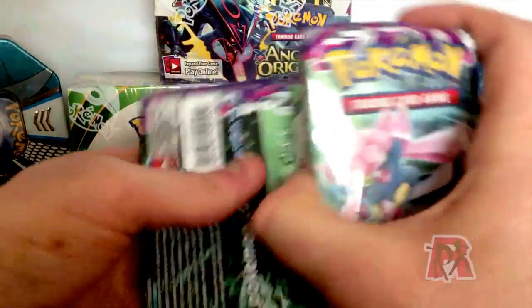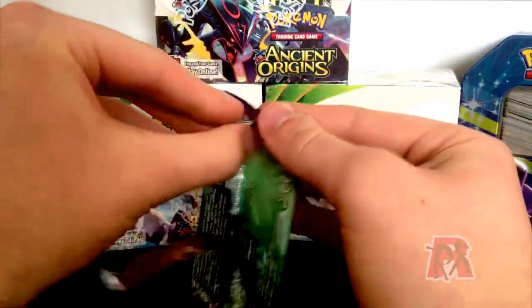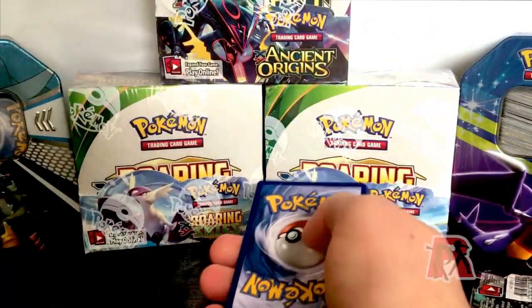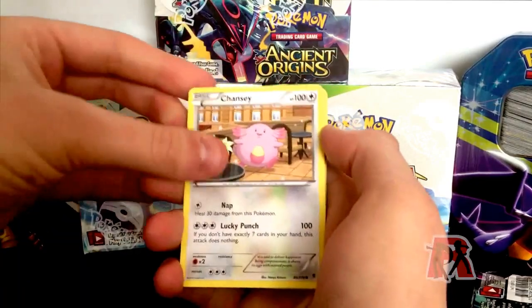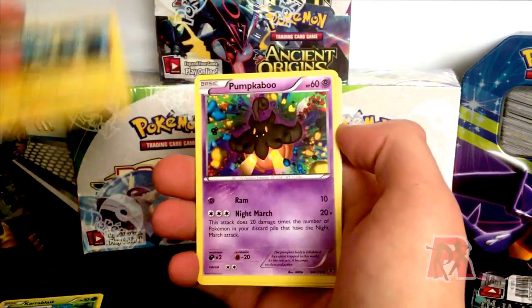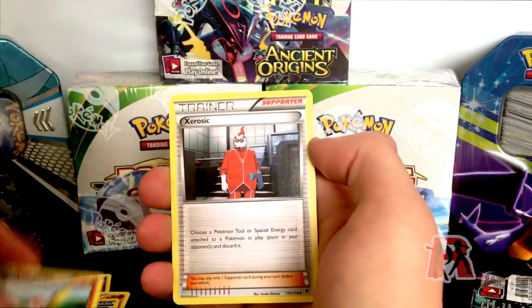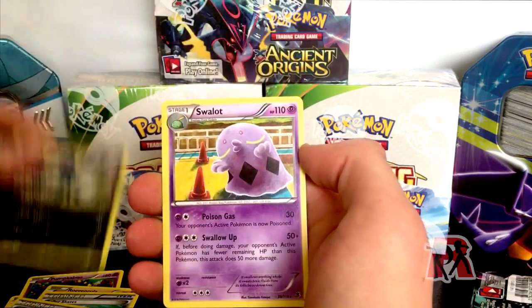So we're two packs down and we haven't pulled anything amazing just yet, but I do have high hopes. Hopefully we get a couple of rares in these packs — I mean there are only 10 packs here so I'm not expecting a lot, but it'd be nice to pull something decent. So, three from the back. We have a Chansey, a Karrablast, a Joltik, a Pumpkaboo, a Rude Roller, some Roller Skates, a Fletchinder, a Zoroark, a Reverse Murkrow, and a Swalot.